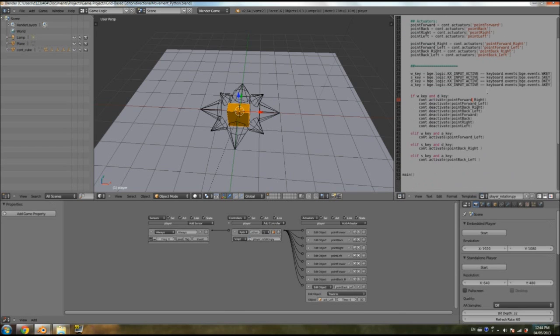So now we're deactivating everything and activating only the one we want. We'll put a little comment to show which actuator is currently active. We copy this deactivation block, paste it into the next elif, delete and paste. For W key and A key, we remove `point_forward_right` from deactivate and instead activate `point_forward_left` — marking that one with the comment, everything else deactivated.